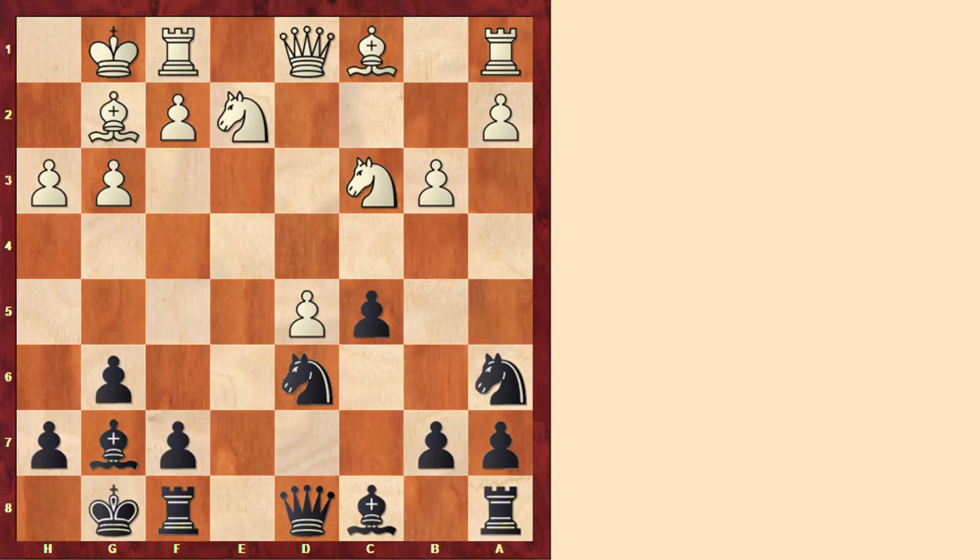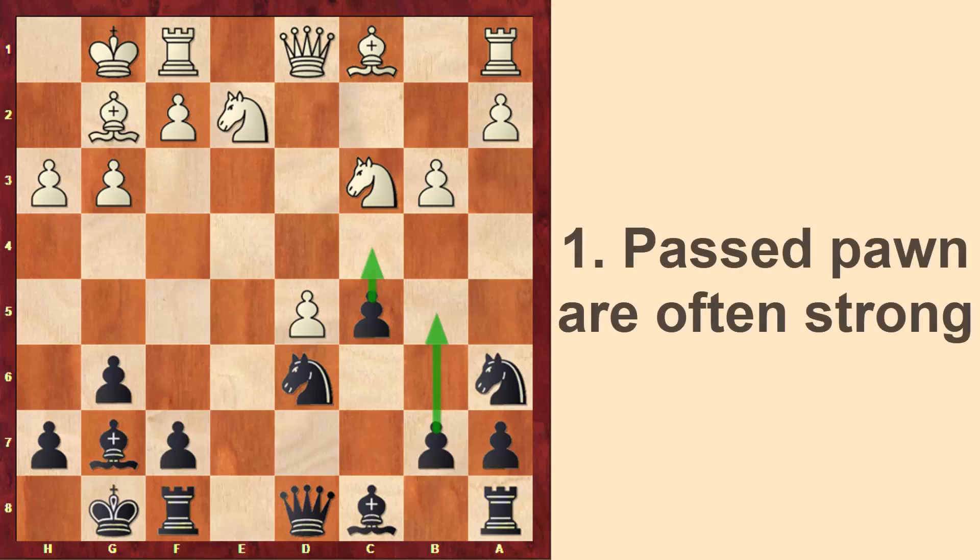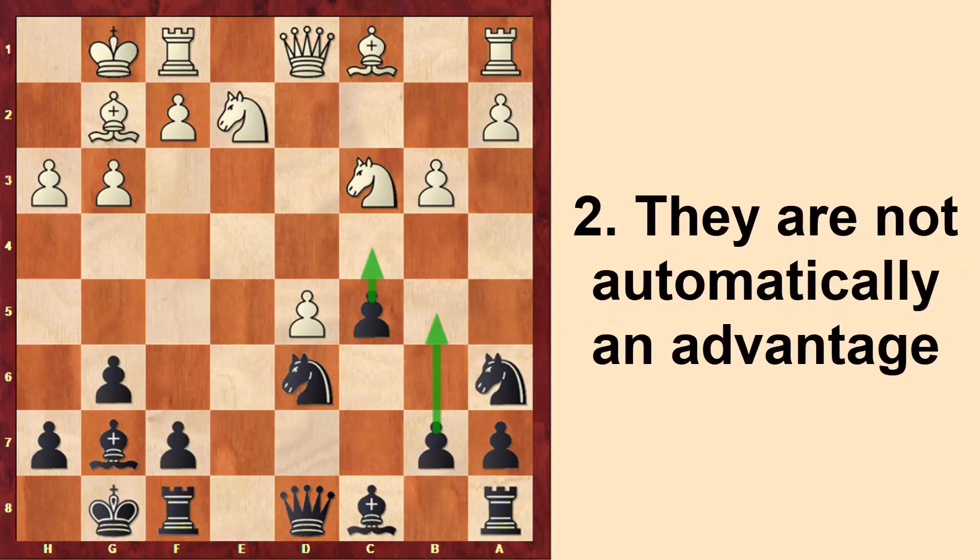Speaking of passed pawns, maybe in the future — not now since black still wants to develop pieces — black might try creating a passed pawn by playing moves like b5 and c4. So all in all, black has a decent position here. Passed pawns are very often an asset, particularly when we get closer to an ending or when they are connected with other passed pawns, but having a passed pawn does not necessarily mean having an advantage.